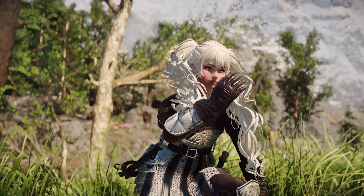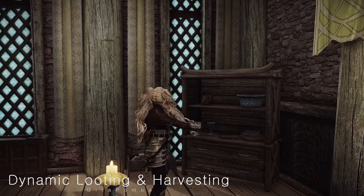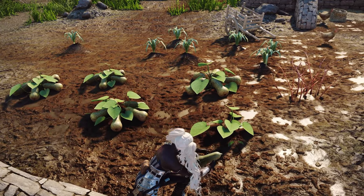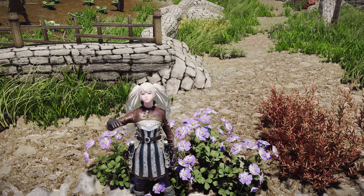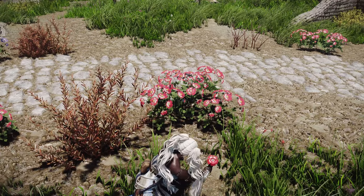First, I'd like to showcase a few mods related to animations, particularly starting with the Dynamic Looting and Harvesting Animations mod. Unlike traditional animation mods, this one features actual objects being held in hand when harvested. For instance, while picking flowers, where other mods would only display a motion, this mod shows the actual flower in hand at the moment of harvesting, enhancing the immersion.